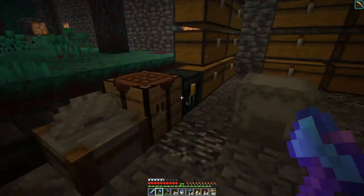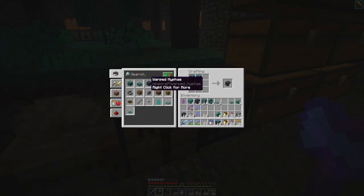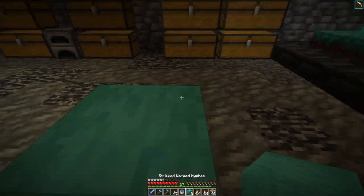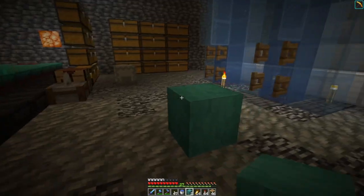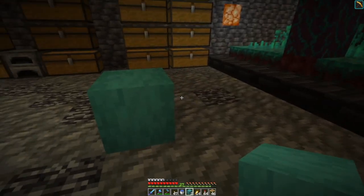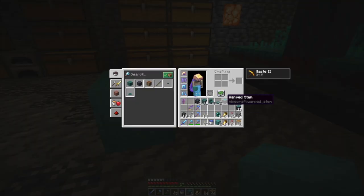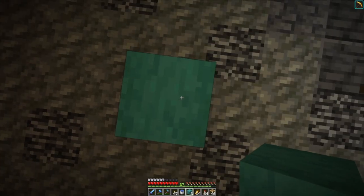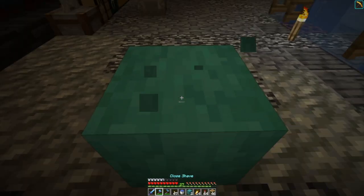And then you can take four of those and make warped stripped hyphae. It takes four of them to make three. So this is just the stripped texture without any of the sides — a nice little almost turquoise-ish sort of block.